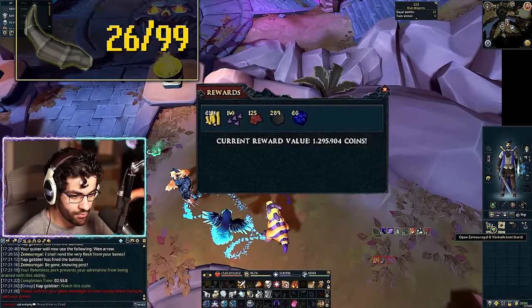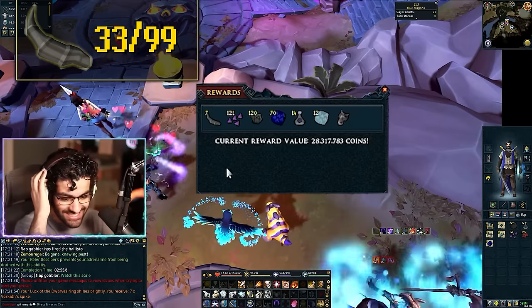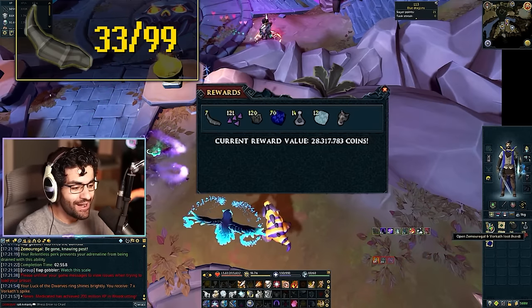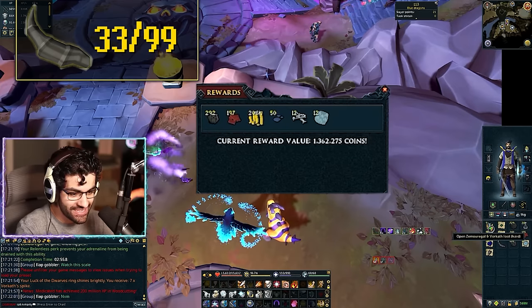1.9 mil, 1.2 mil. Oh my god, 7 Vorkath spikes coming in for the first hour. That's so sick. I can almost make a Draculich helmet. Let's keep going!